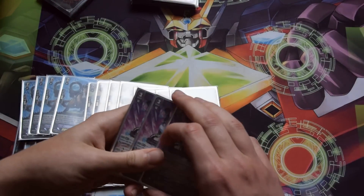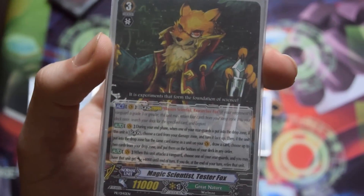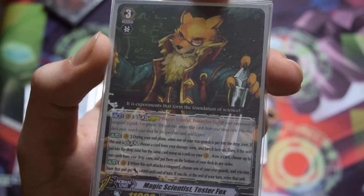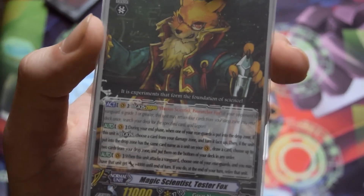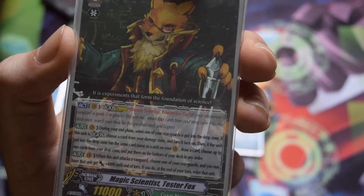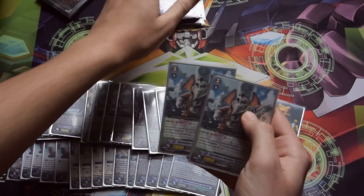I only play two Tester Fox. His legion mate is Researcher Fox. His second skill: when he attacks a vanguard, you can give one rear guard the plus 4k buff and then retire it — no draw. His first skill: during your end phase, when one of your rear guards is put into the drop zone and this unit is in legion, you unflip a damage. If the card retired is one on your vanguard circle — either him or his legion mate — you can draw a card and choose two cards from your drop zone to put on the bottom of your deck. This also works with stride in a very interesting way I'll get into shortly.